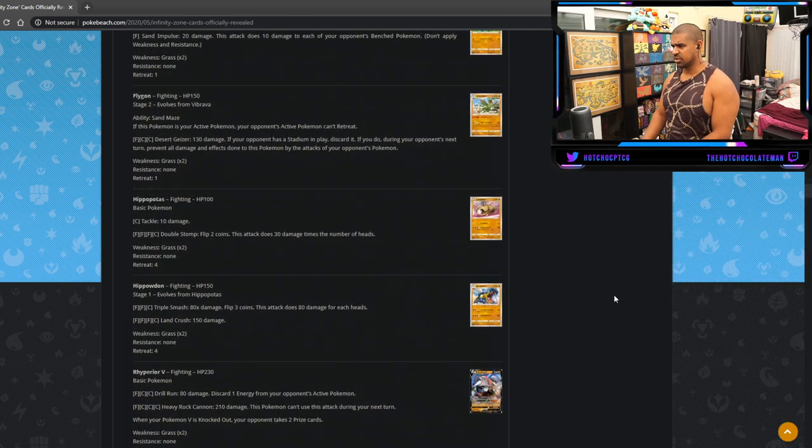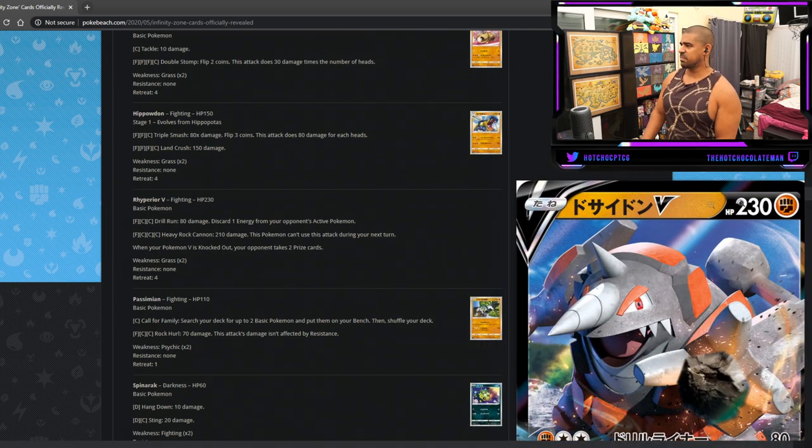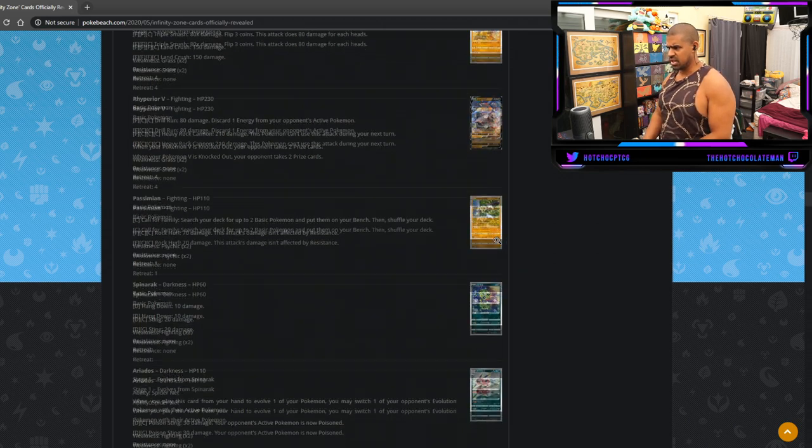Zamazenta — basic Pokemon, 230 HP, which is ridiculous. First attack: Fighting, Colorless, Colorless for 180 damage — discard one energy attached to your opponent's active, and you auto-discard one too. The second attack is Fire, Colorless — Cursed for 210, your opponent can't attack during their next turn. In a meta with a lot of acceleration rotating, the energy denial route seems strong with tools like Hammers and Flail. I actually think this is a low-key sleeper card in this set.